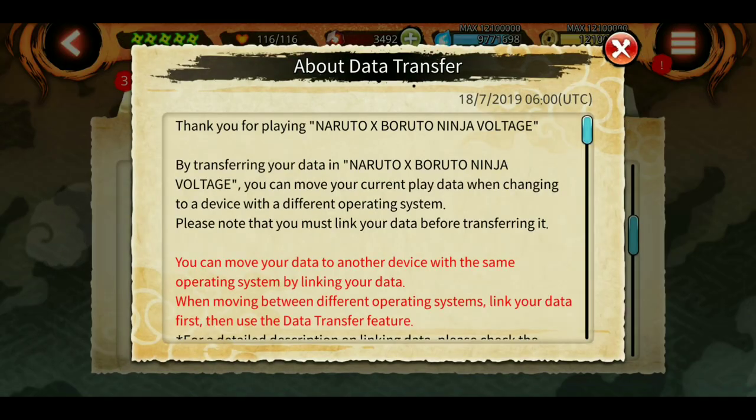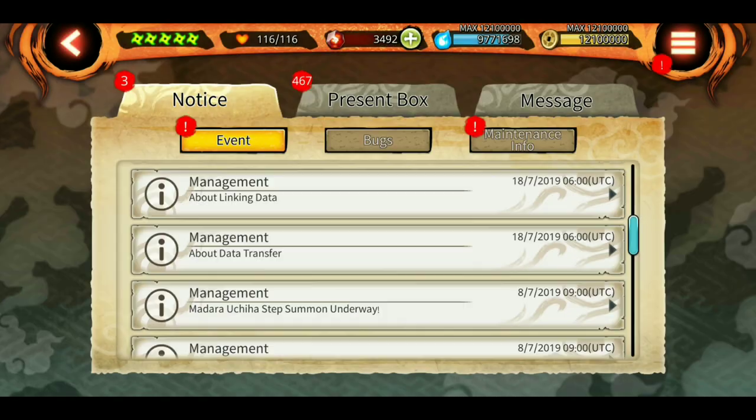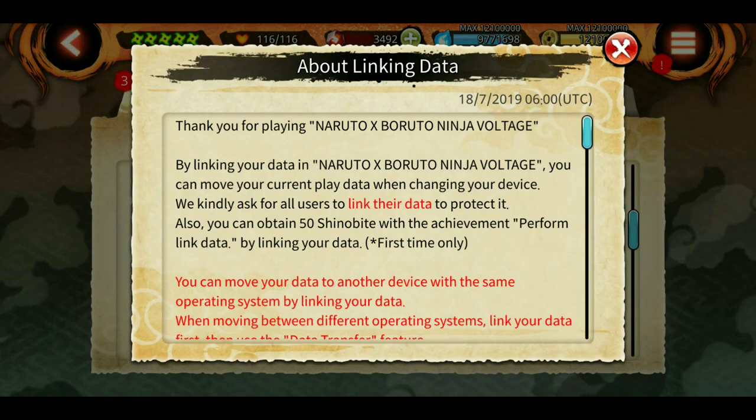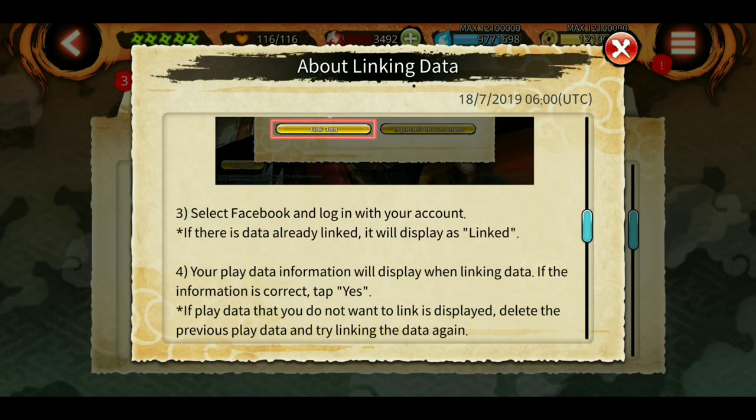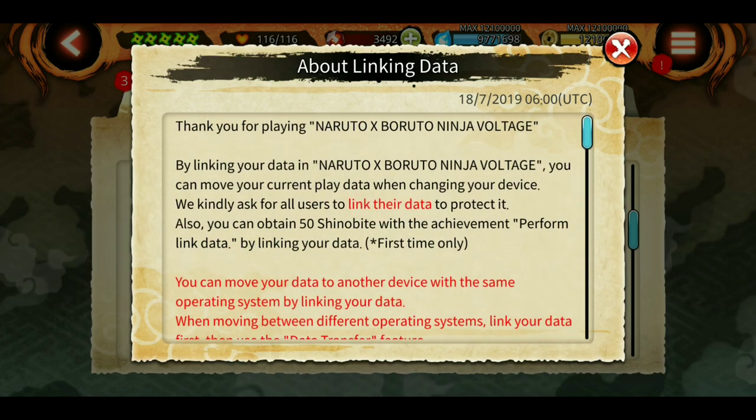First one is about data transfer — steps to transfer your data if you are using iOS or Android, and if you want to move the data from your current device to any other OS there are some steps for that. There is also information about linking data, which is useful for new players as well as old players who haven't linked their data. It is very safe, and you will also get 50 Shinobites, plus you will be able to back up your data to your Facebook account.